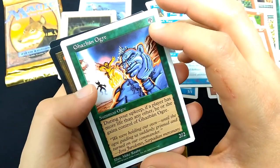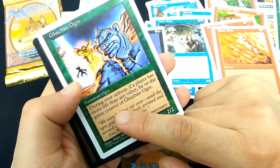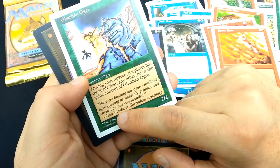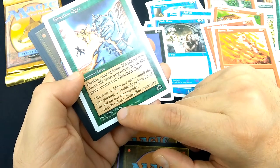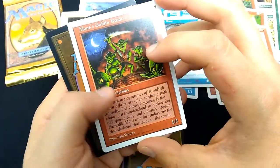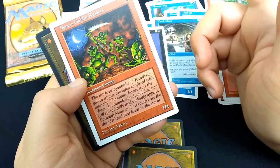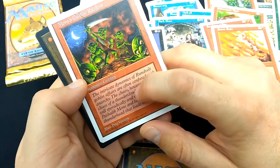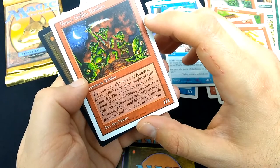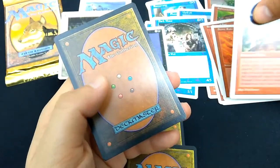Gasban Ogre — for a single green, you summon an ogre of 2-2. Art by Mark Rabe. During your upkeep, if a player has more life than any other, he or she gains control of Gasban Ogre, so this little mercenary goes to every player depending on life. Dickish move there. Mons Goblin Raiders with the newer art. For a single red mana, you get a 1-1, Summon Goblins. Art by Pete Venters. Flavor text: 'The intricate dynamics of Rundelvelt goblin affairs are often confused with anarchy. The chaos, however, is the chaos of a thundercloud, and direction will sporadically and violently appear.' Pretty epic flavor text for a not-epic card.